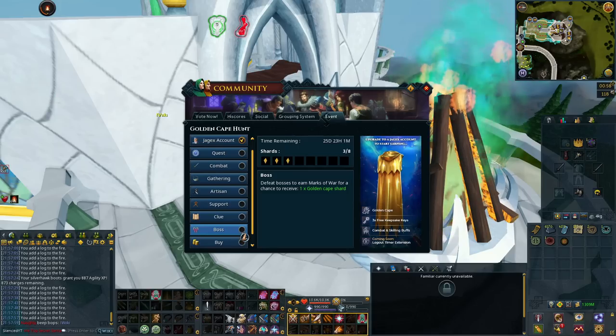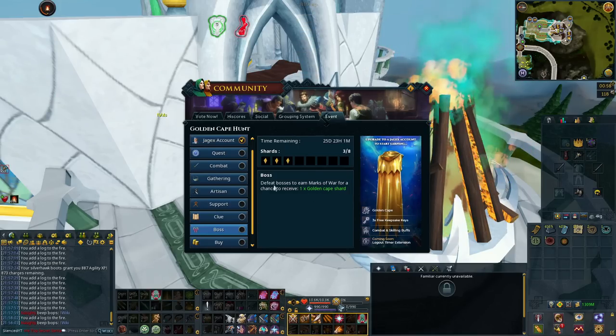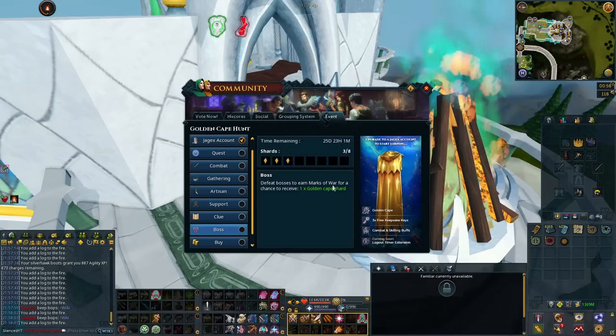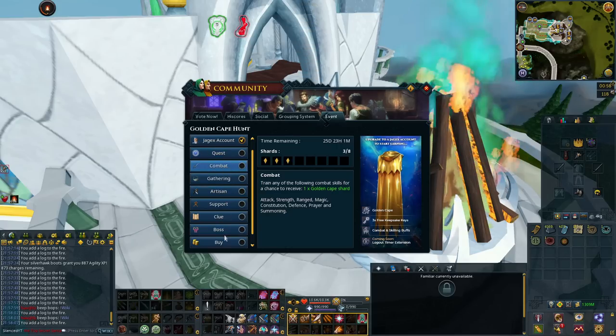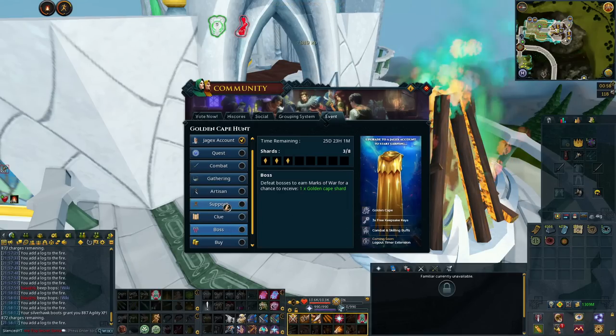If you're fighting a boss, you'd obviously have a chance at the Boss shard as well. This is only when you earn Marks of War, so you have to make sure that you don't hit your limit within the hour. That's another way to double up — combat and bossing. You can even have some Silverhawk boots on while you're doing that, so you have a chance at three shards.